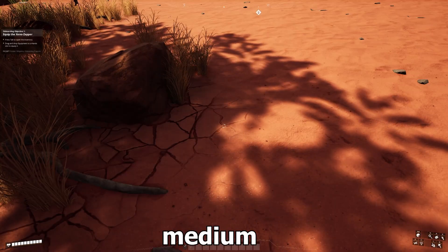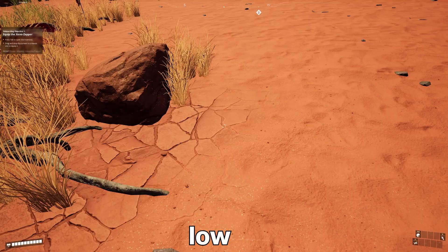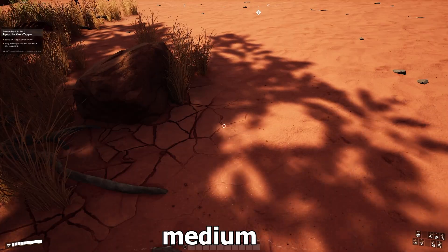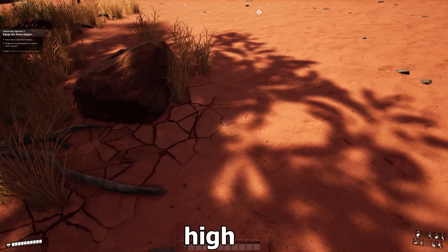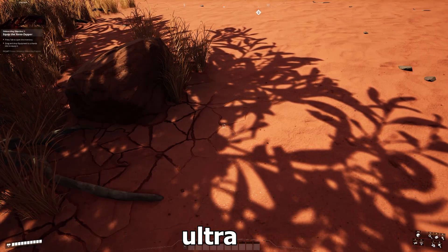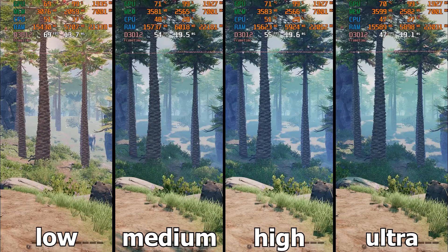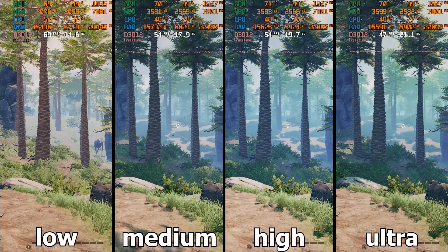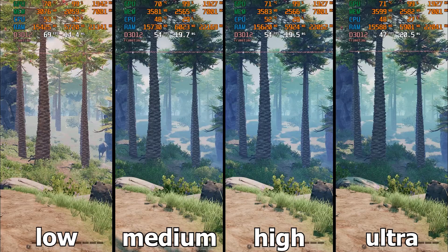The next setting is shadows, which is always one of the heaviest settings after global illumination. There are four modes: in low, all shadows are disabled and the game world looks lifeless; in medium, shadows are enabled but their resolution is very low and they flicker; in high mode we still see flickering shadows, though it is not very noticeable during gameplay. The only perfect shadow mode is ultra, which puts a heavy processing load on the graphics card — going from high to ultra causes a 15% speed drop. My recommendation is at least high, but if your graphics card has extra power, choose ultra — it is worth it.